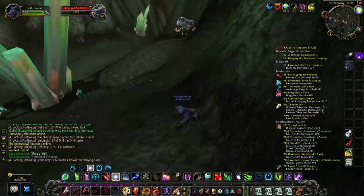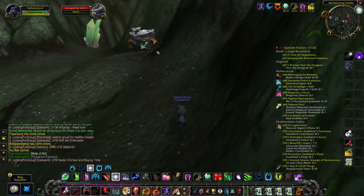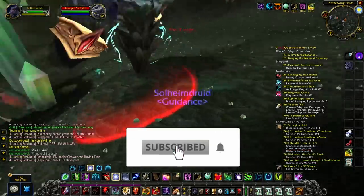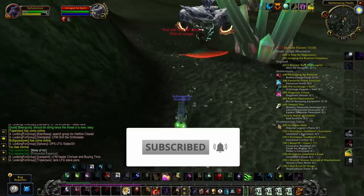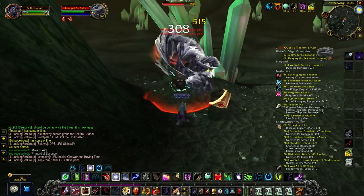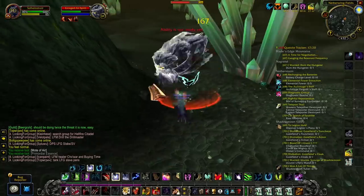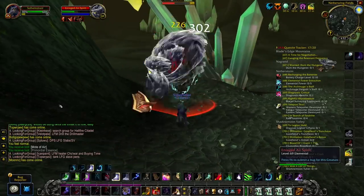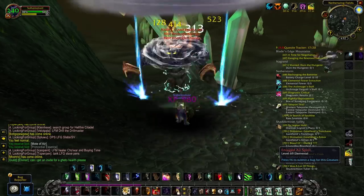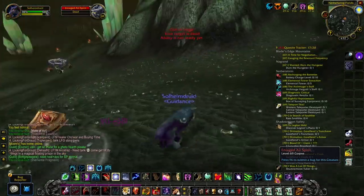Today we're looking at 2 Primal Air Gold Farms in Shadowmoon Valley. It's basically the same farm and the same mob, but it can be farmed in two completely separate locations. One of them is better than the other, so it's basically one really good Primal Air Gold Farm and a little bit less good one that can be used as a backup if the main one is being overfarmed.